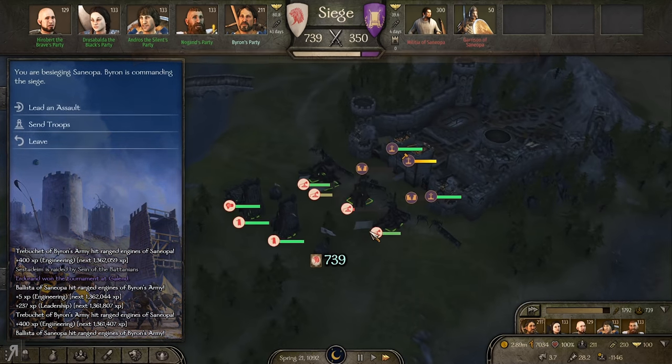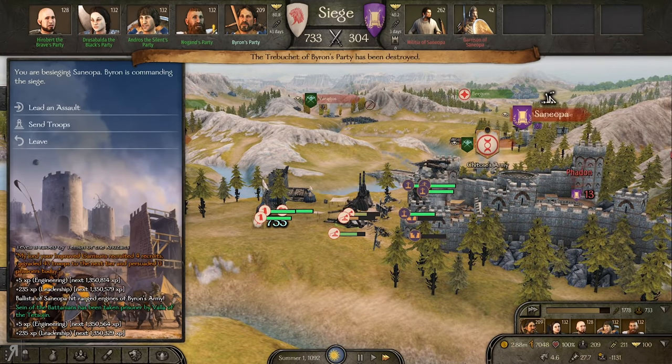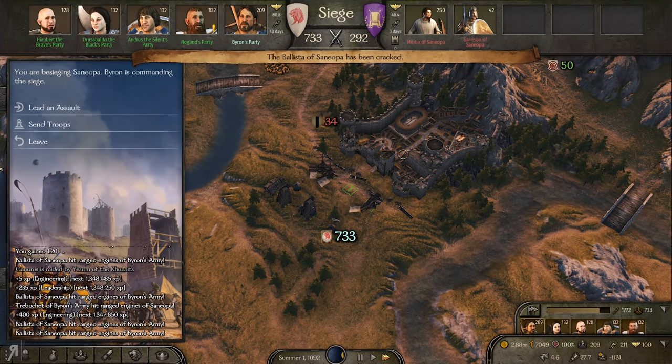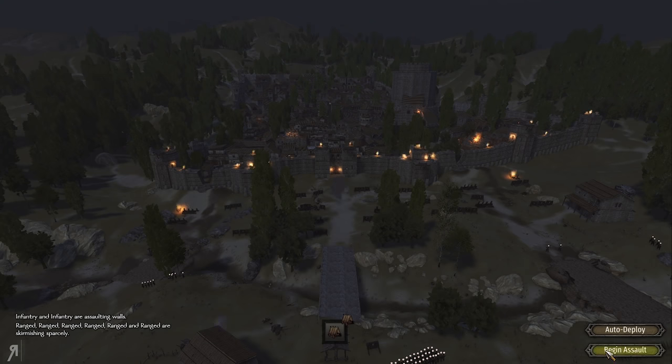In this episode I'm hopeful we'll be able to take Saniopa, and I'd also like to take another town — I think it's called Amitatis or something like that. Bear in mind this is not even a Batanian town, this is an Empire town, and I decided to take it because it's basically on the way to where we want to go. I thought why not take it right now and save myself the trouble of coming back later, or at the very least prevent the Batanians from besieging it themselves.